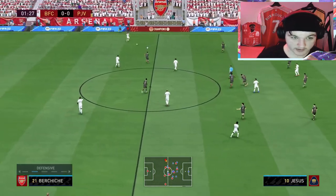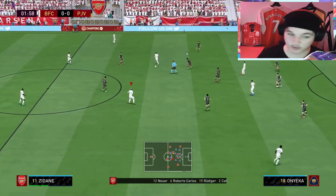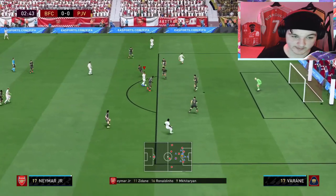Let's get into the review. We're going defensive straight away, which puts us in a 4-4-2, and our left back is set to balanced attack — so Buciche will occasionally make those runs forward, but not all the time.